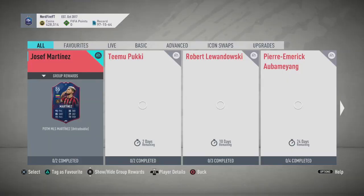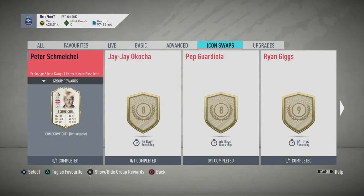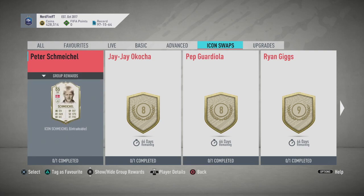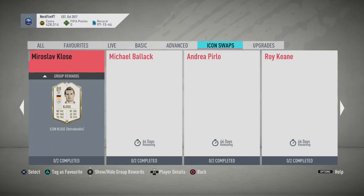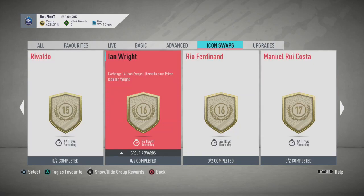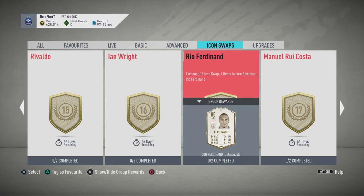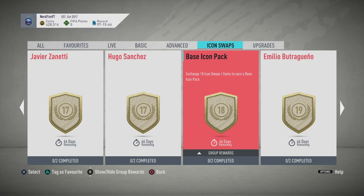If you go into the SBC screen and head over to icon swaps on the top bar, here are some of the icons. The lowest token cost is six, which gets you Peter Schmeichel's baby card. Going along, you've got eight and nine for Giggs, then Michael Ballack, Pirlo at 14, Roy Keane at 15, Ian Wright at 16 tokens, Rio Ferdinand's baby at 85-rated for 16 tokens as well, and then Zanetti — a right back that could be end-game.